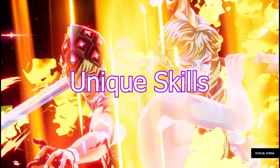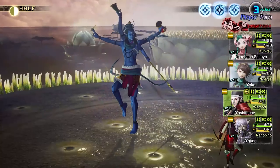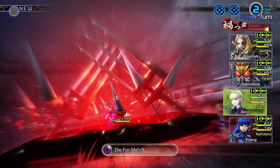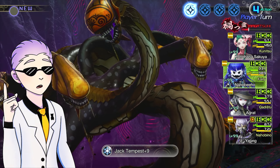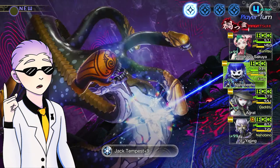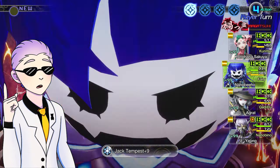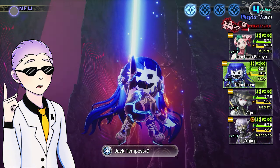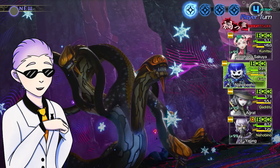Unique Skills are special skills that are custom-made for a specific character. Common examples are Yoshitsune's Hasutozbi and Alice's Die For Me. Mainline SMT tends to be a lot more experimental with the types of unique skills you'll see, like Nahobino's Jack Tempest — a multi-hit ice attack that scales off strength instead of magic, and does more damage on crit.